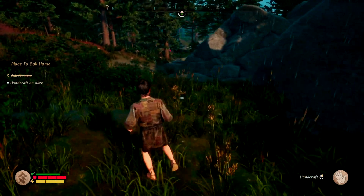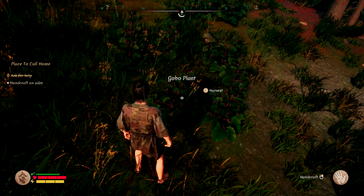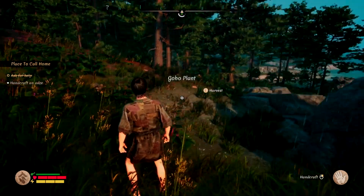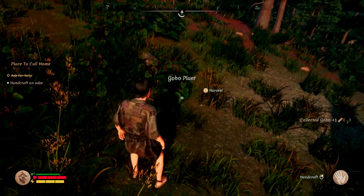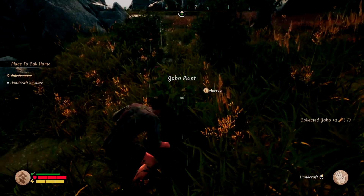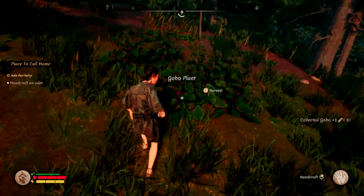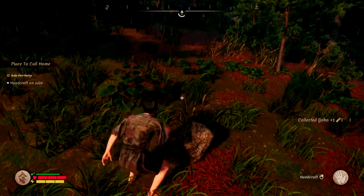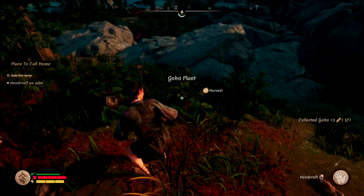Besides eggs, there's a little bit more of a reliable food source, and that is Gobo. Which is right here — they look like this. They are kind of scattered throughout the area. Look for these little purple things and you can harvest them. They do a decent amount as well. They're not the most filling, but they are good for when you're in a tough spot and you can't get meat or whatever else is around. Keep an eye out for these leaves, these little purple berry flower things, and cook them up.